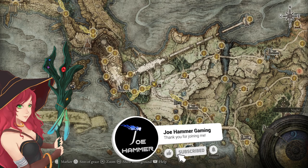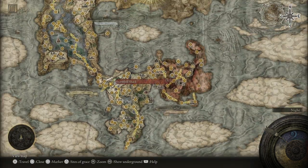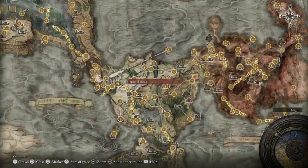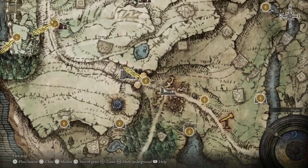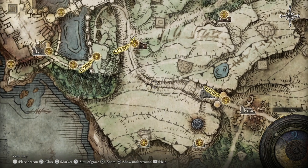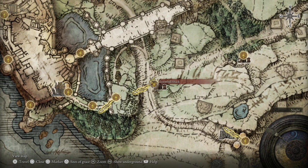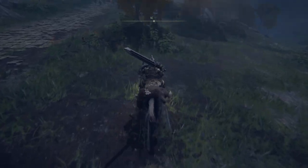I'm going to show you how you can skip past Stormveil. I'm going to keep the whole route in so there'll be no skipping forward. We can see a lot of the map here, but you basically just need to make your way to Gatefront. There's a map fragment right here so you can see a little bit better. Then follow the road up until you get to the Stormhill Shack. This is where the route will start from, and we're basically going to head north to this broken bridge.